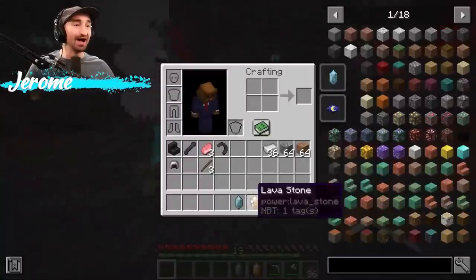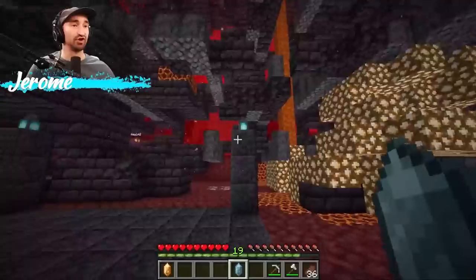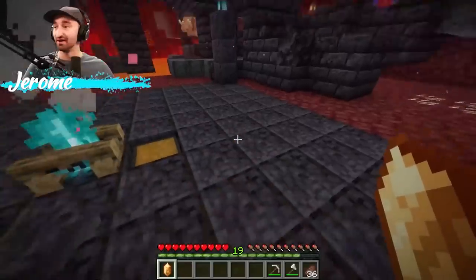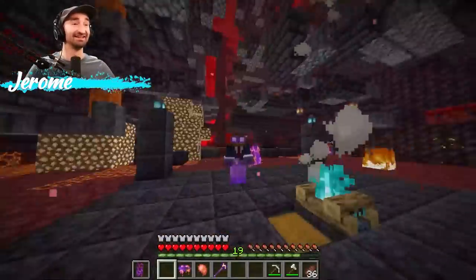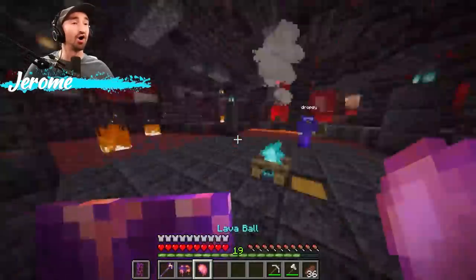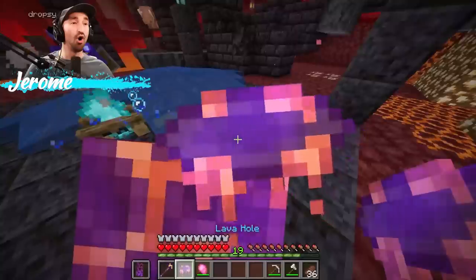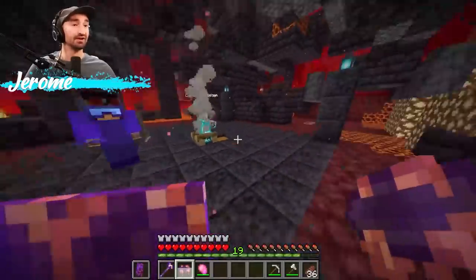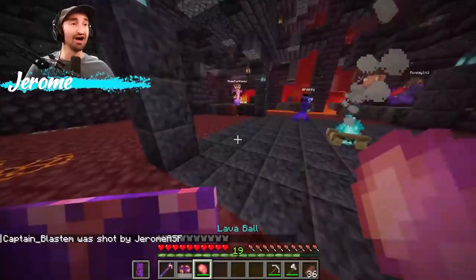We survived! Let me bind the water gem — who wants the water stone? I'll take it! And now the lava stone — I get a magma shield, sunglasses again, ancient debris, the lava hammer, lava hole, and lava ball. Lava ball is probably self-explanatory. The lava hole — I'm not really sure what it did. That was the lava ball — did it do a lot of damage?